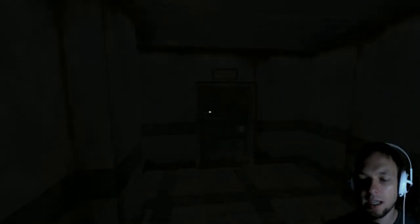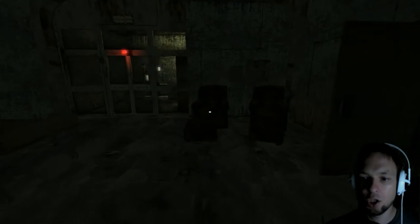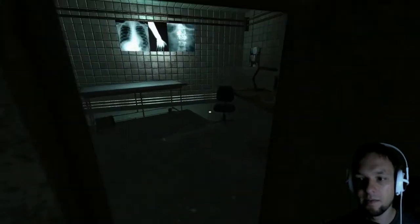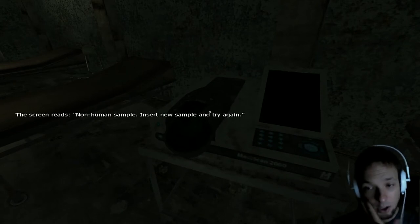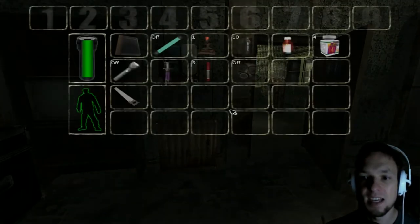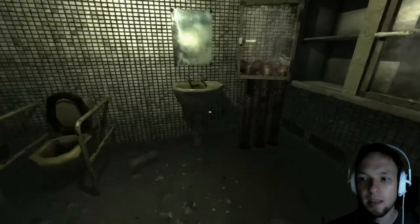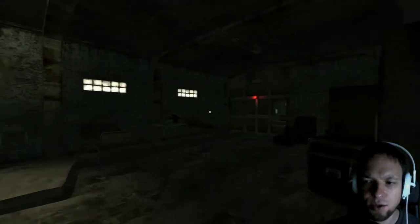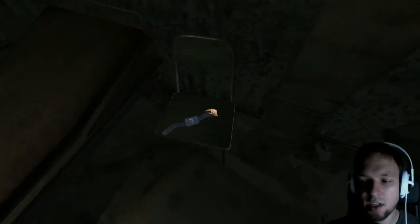Automatically opening doors — they scare the freak out of me in every game. So we got this weird syringe. Can I now inject myself? No, I don't feel confident enough. I'm a little bit lost here. The cryo status chamber is locked and there was this dead dude on the floor. Non-human sample — insert new sample and try again. Yes, non-human sample — I don't have a non-human sample. There's this thing in the computer central but I believe I don't need that. I need to get into this cryo chamber and I am missing something. They talked about the wristband and I totally missed it.